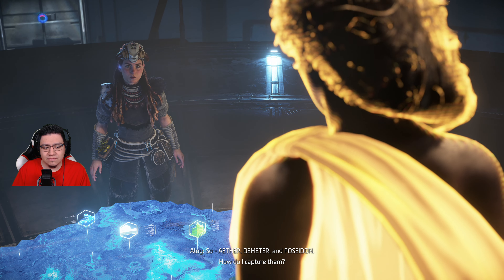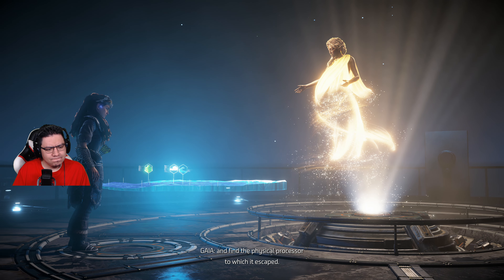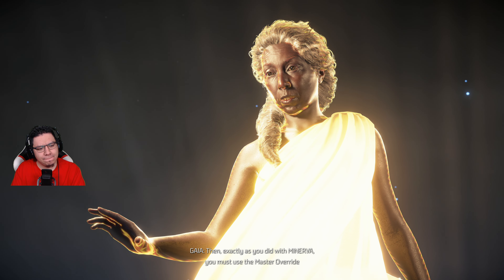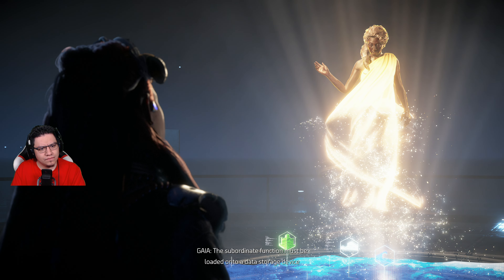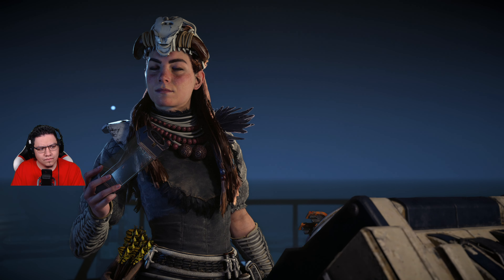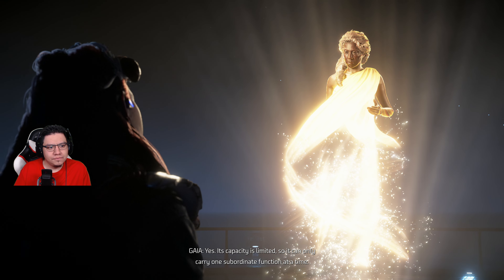So we start there? Unfortunately we cannot. Procuring Hephaestus can only be attempted after my own capabilities have been significantly enhanced. Grab the other subordinate functions first, then Hephaestus. Precisely so. So — Aether, Demeter, and Poseidon. How do I capture them? To recover a subordinate function, you will have to travel to its location and find the physical processor to which it escaped. Then, exactly as you did with Minerva, you must use the master override to revert the subordinate function to its original code state.